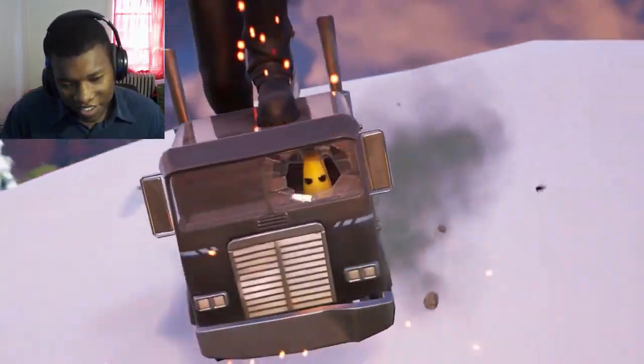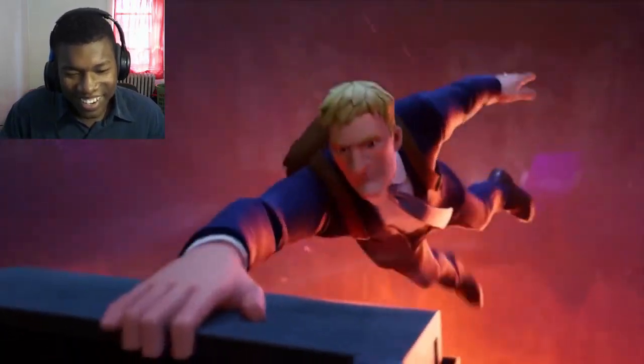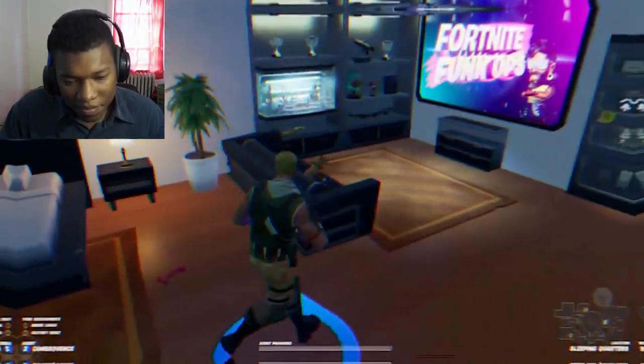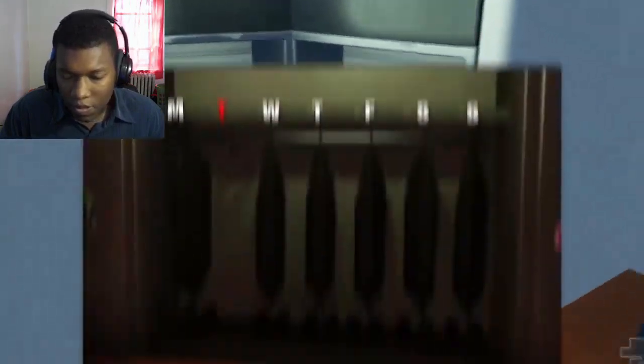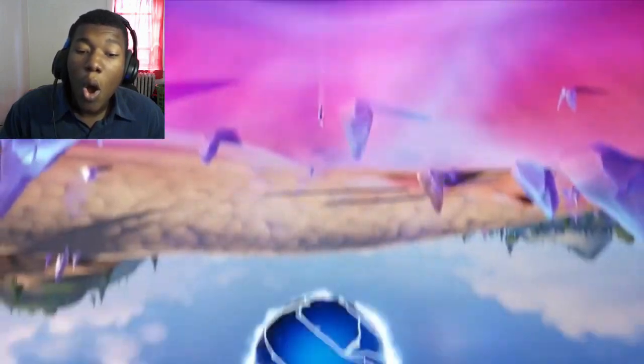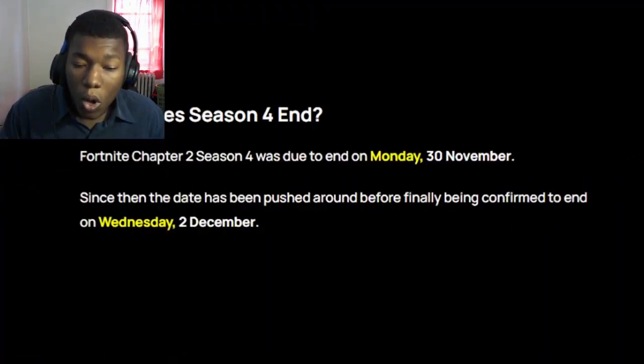Terminator! Tiny Peely driving the truck, and that is nothing compared to one of the craziest details Epic ever made. We got to explore the IO's base in the Impostors mode — take a look at Jonesy's closet and you'll notice the Tuesday suit is missing. This ties all the way back to how he jumped into the zero point after the Galactus event and never returned. That happened on a Tuesday.